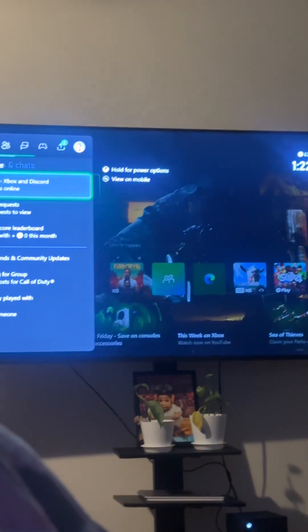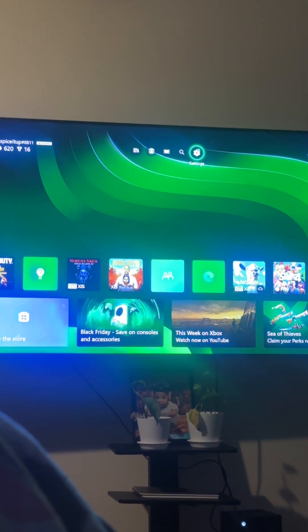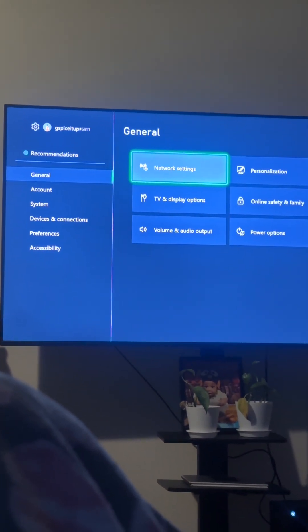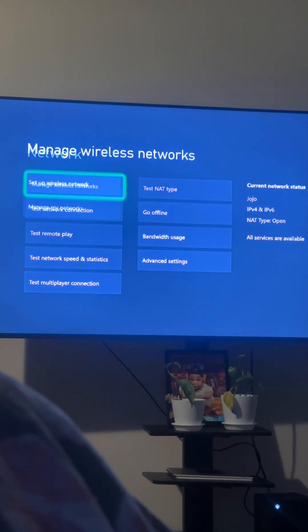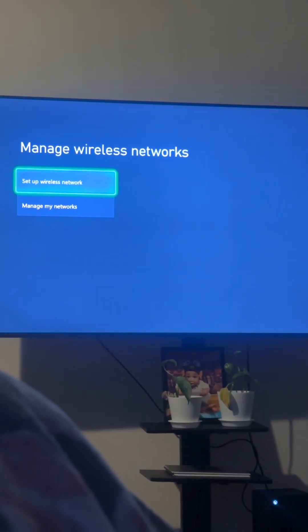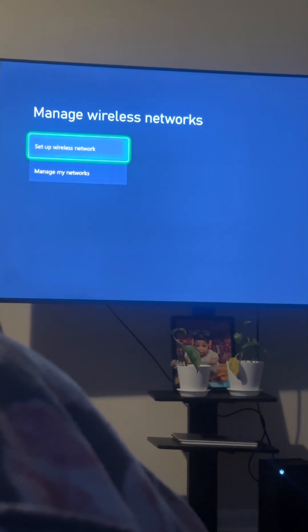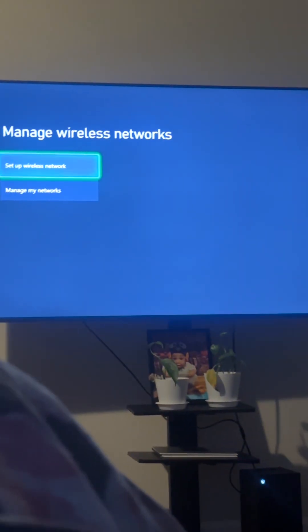Now if that doesn't work, or maybe before that, you can also go up here to settings. Go to your network settings underneath general, go in there to manage wireless networks, and set up your wireless network again — even if you already have it set up, just go through the setup.